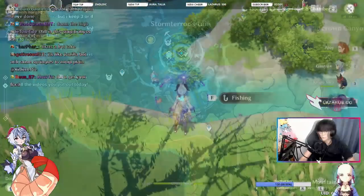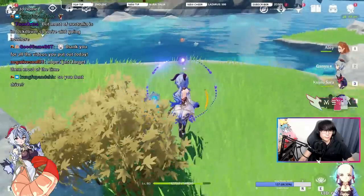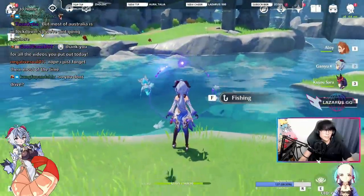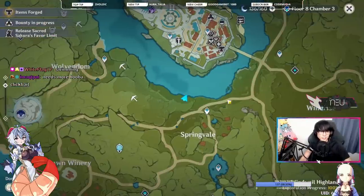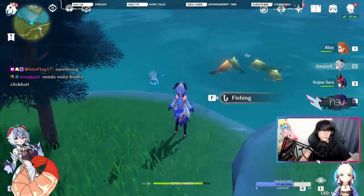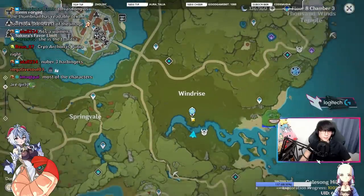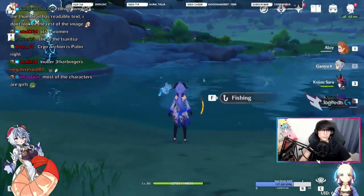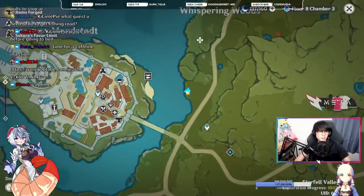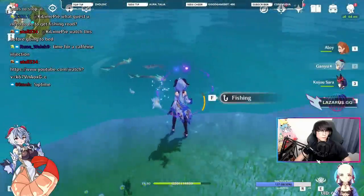If you look over the cliff you'll see all the fish down there. The southern Stormterror fishing location will be on this island right here, with fish right on the north side of this lake. Another location is the one you used for the fishing quest above Springvale — it still has Medaka. Another Medaka spot is underneath Windrise: teleport to the shrine and come to this location where you can see the water. One more Mondstadt fishing spot is above this waypoint — go to the cliff and you'll find a fishing spot right there.